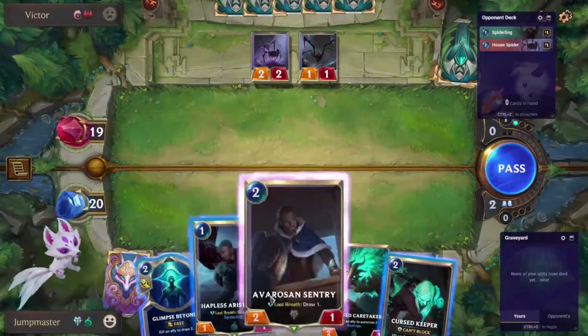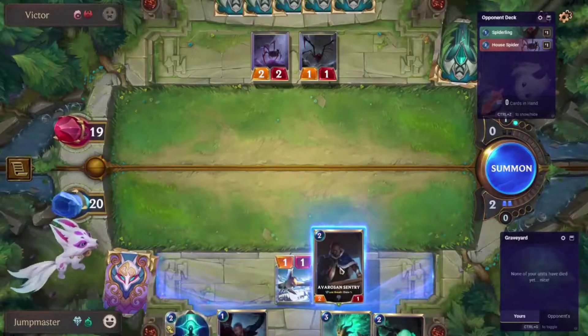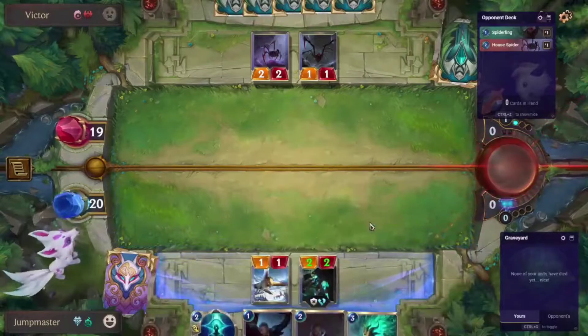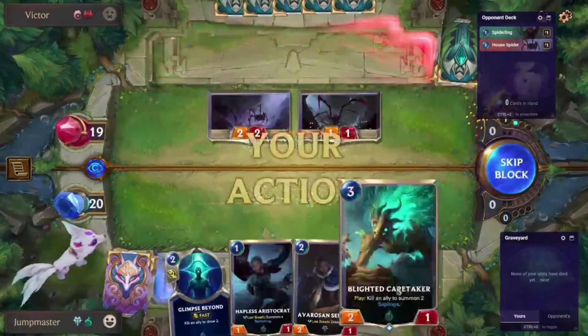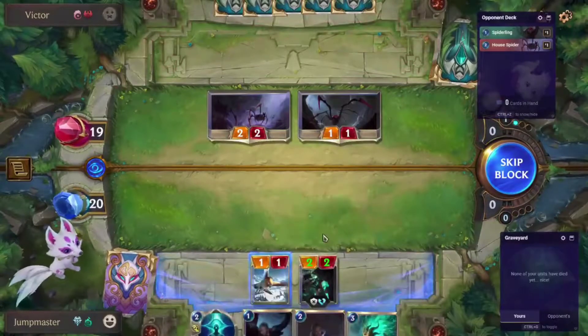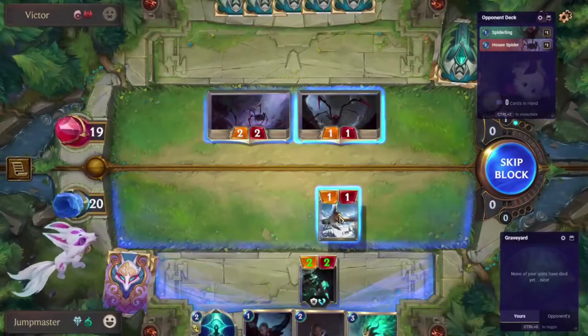This looks like a great Cursed Keeper setting up for a Blighted Caretaker on three. I was thinking block for the card draw, but yeah, looking at turn three, that makes sense. Let the Seer Mode look — I would definitely block. Block the 1-1 with the 1-1.